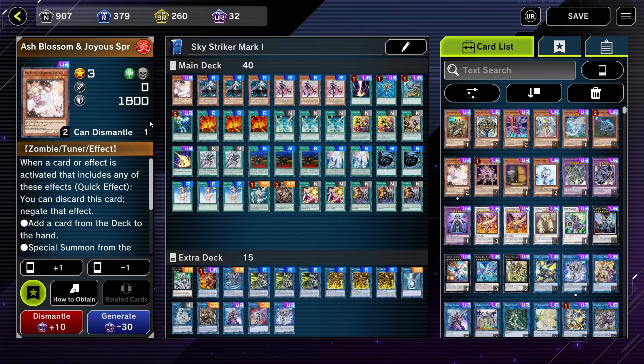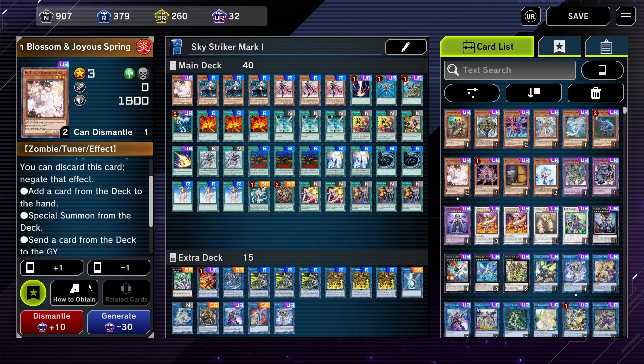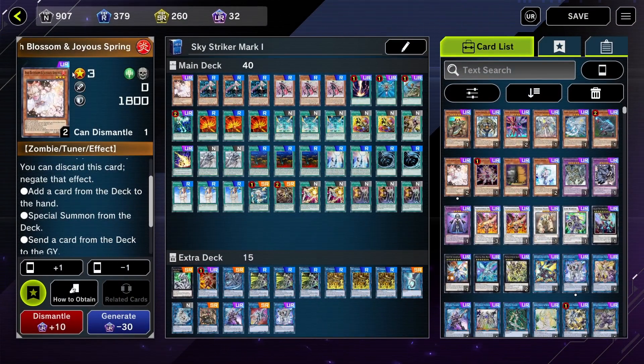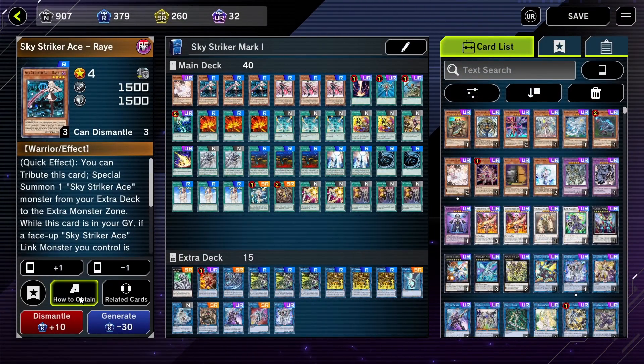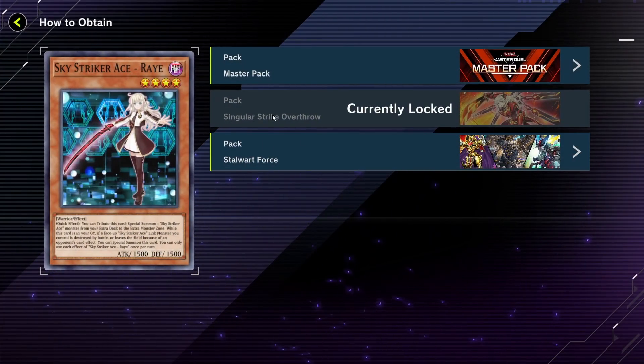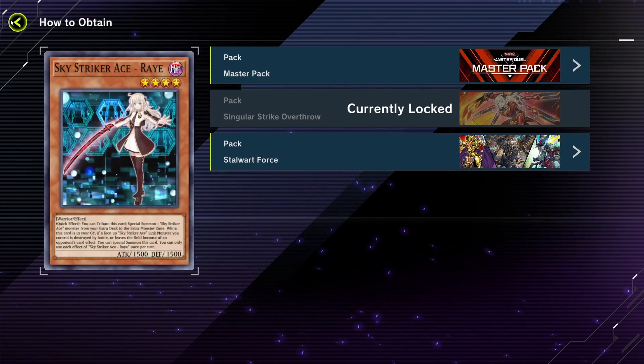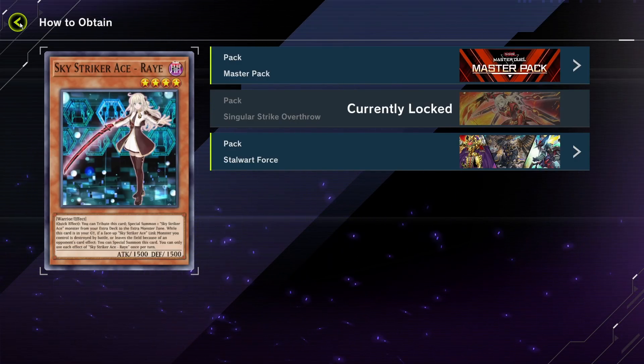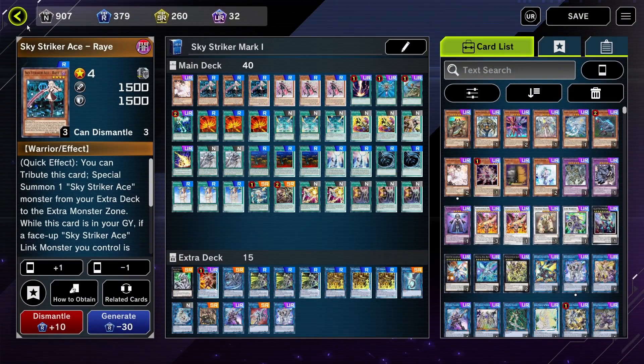So the first card in the set is Ash Blossom, and you can get this card by buying the Ash Blossom Bundle, so you should have a first-rate hand trap to begin with. Then you need to be opening many packs of the single extract set, and I'll talk about how to unlock that in a little bit. But basically to make the deck, you will need to open a lot of packs from this set. And that's how I made it — I basically spent all my gems on that pack and nowhere else, which I thought was the best investment to make.